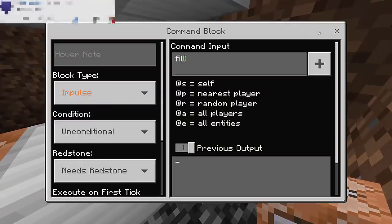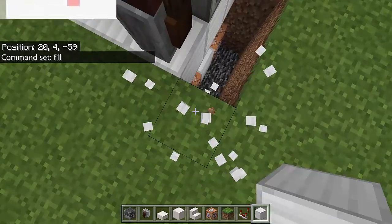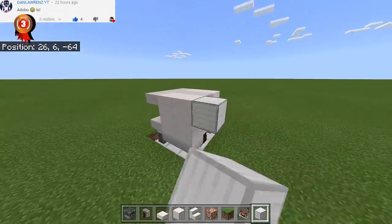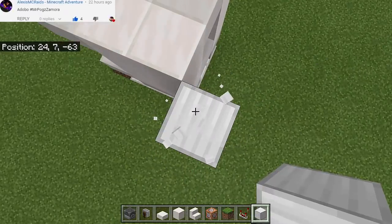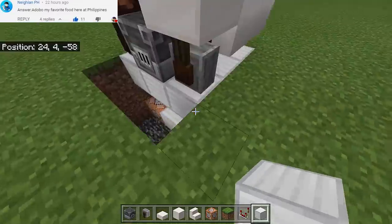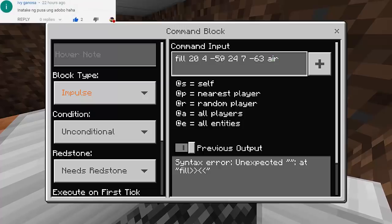We're gonna put here the fill command. We need to get the coordinates, so the area must be from here. Break and as you can see my coordinates will be 24 and negative 59 — that is the initial position. We need to go somewhere here for the final position. As you can see mine is 24, 7 and negative 63. So the two sets of coordinates are 24, negative 59 and 24, 7, negative 63. We're gonna fill that area with air.